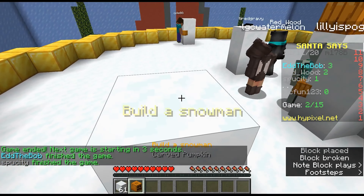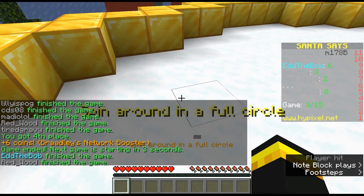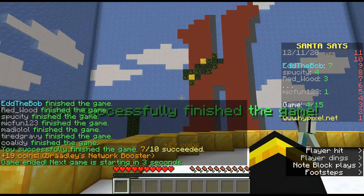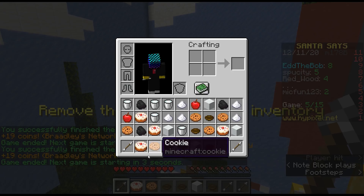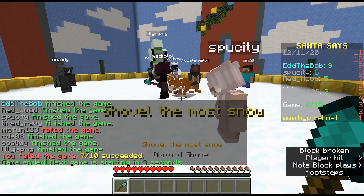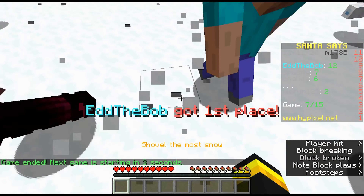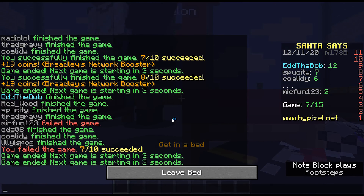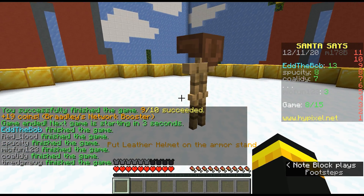Build a snowman. Why did it not take that? It's been around a full circle — we can do this. Get in the bed. Okay, and I've got a cup of tea to drink while we do this. Put the leather helmet on the armor stand — luckily that was already in our inventory.